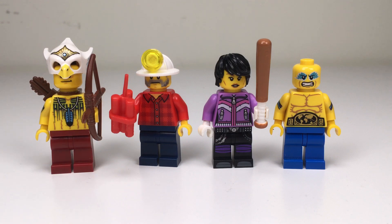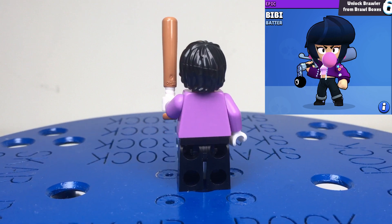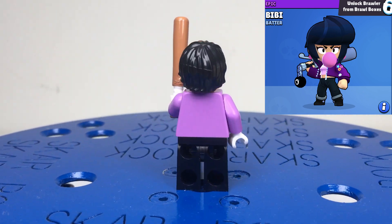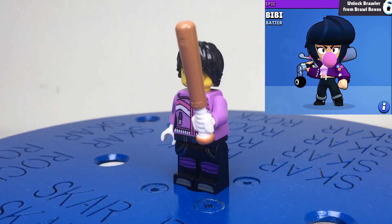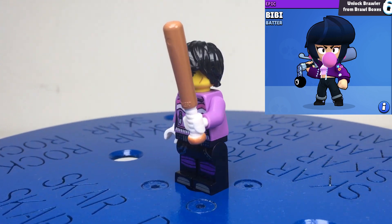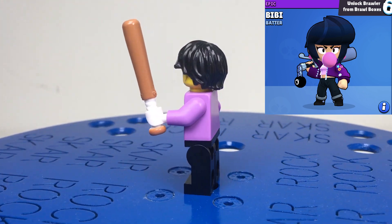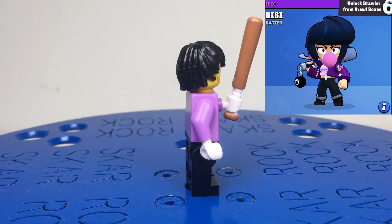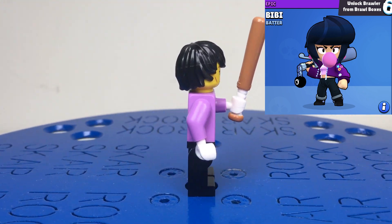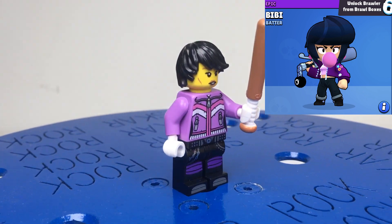So let's get straight into the brawlers. Up first we have our new Lego brawler: BB. In the game, BB is an epic brawler. In her Lego form she has black hair, a face with some dark purple lipstick in a standard expression, and a wooden bat — in the game it's metal, but unfortunately Lego only produces wooden bats so that's the best I had. She's got a purple jacket with some pink and white strips along it, white gloves, and a pink zipper down the jacket. She has black leg pieces with purple kneecaps and a chain on one side. That's it for BB.